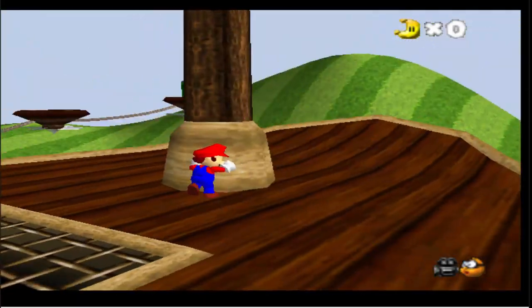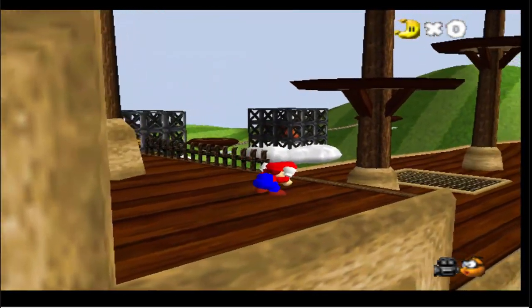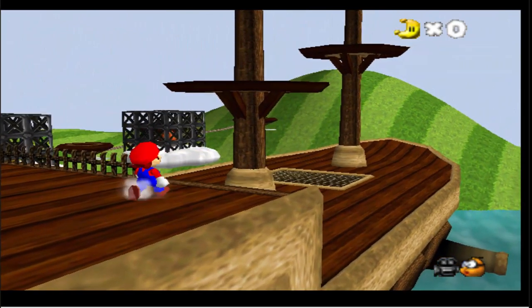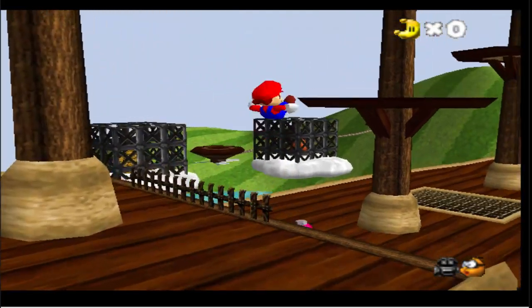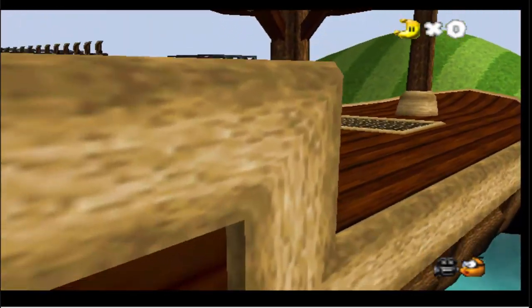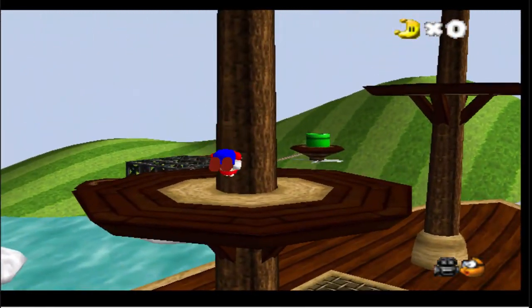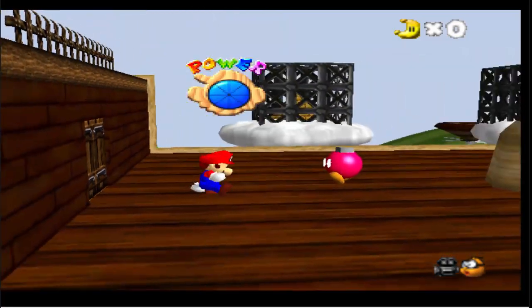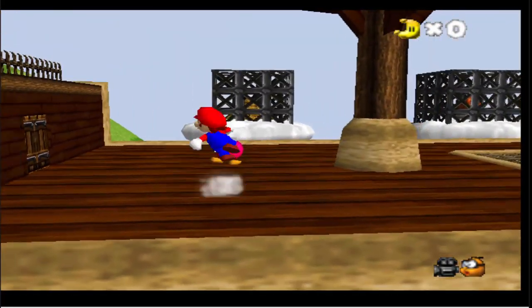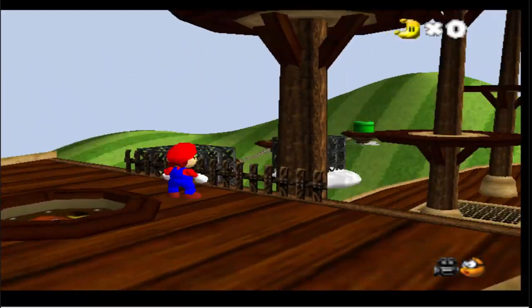I don't know exactly what I'm supposed to do — I was just fooling around, trying to see the controls. I figured out how to throw Cappy, though that's gonna be kind of annoying. I pressed the wrong button. This is gonna be way more difficult than I thought. I wonder if they actually have lives in this, because if they do that would be kind of upsetting.